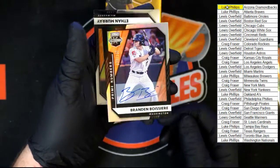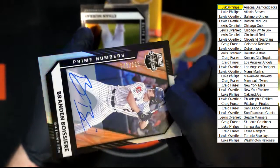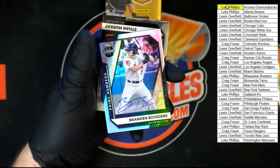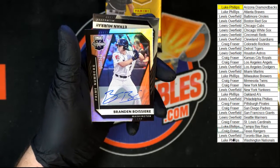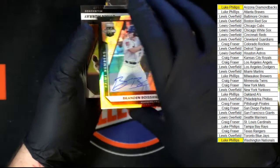Behind that we've got Brandon Boussier for Washington — that one is numbered, looks like 148 of 165. There it is, 148 of 165. That's marked as Washington, so that one's going to Luke B as well. Then we've got Murray from Milwaukee behind that.